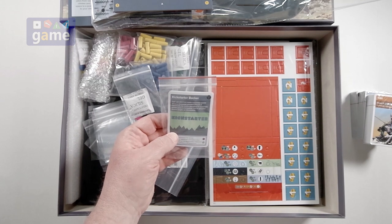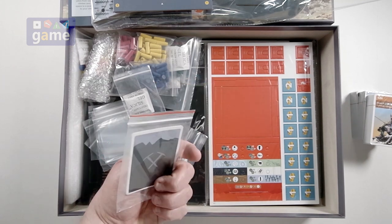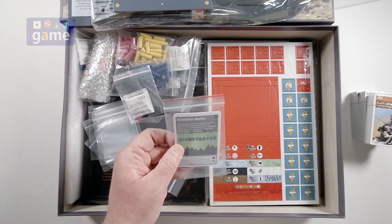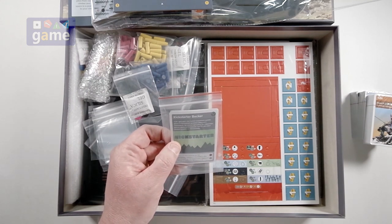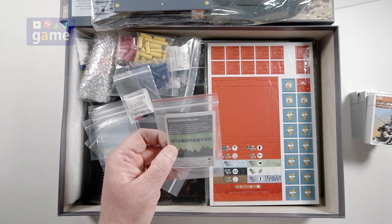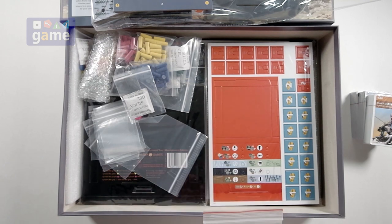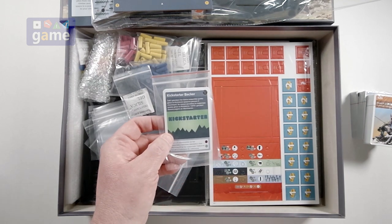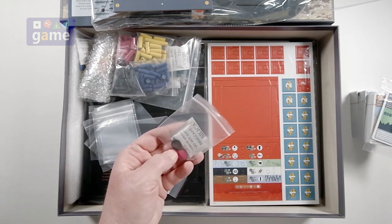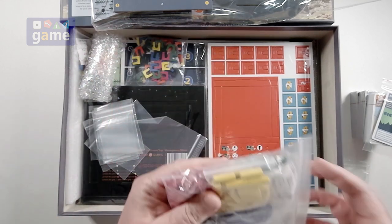Kickstarter exclusive backer cards in Italian. Hopefully there's an English one in there. 'Tutti i giocatori cejano su portato questo gioco su Kickstarter.' I'm sorry if you speak Italian and I just ruined your language. A whole bag of silica gel protecting two wooden pieces.